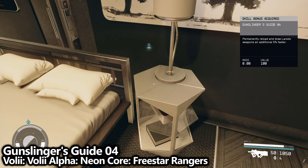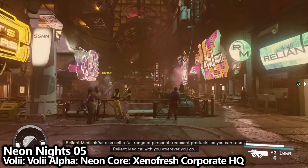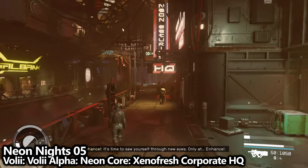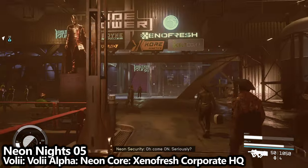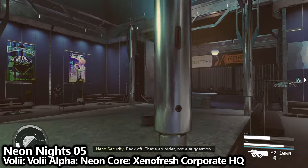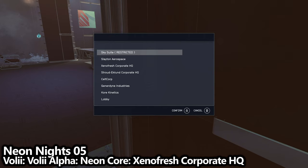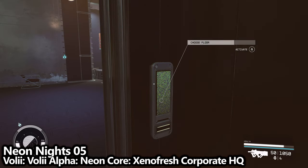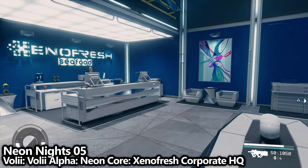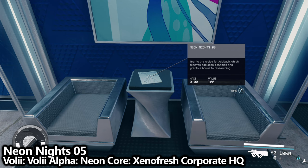If you can't enter that room, try the next collectible or complete some Free Star Collective faction missions. Staying in the Neon Core, from that central area go to the right towards the Astral Lounge. There's an elevator bank leading to a couple of small companies — use this elevator bank to access two different areas. The first is Xenofresh Corporate HQ. Take the elevator to their lobby, and once inside, you can access the Neon Knights skill magazine sitting beside some chairs.